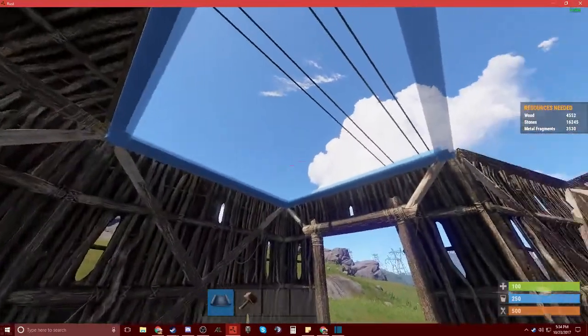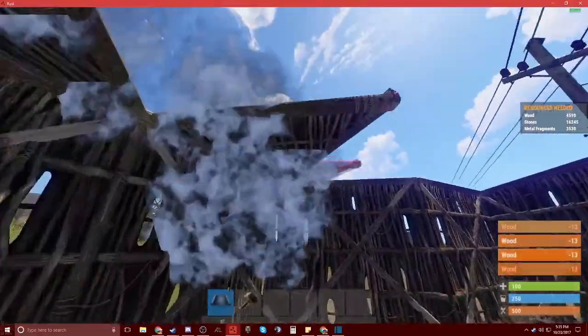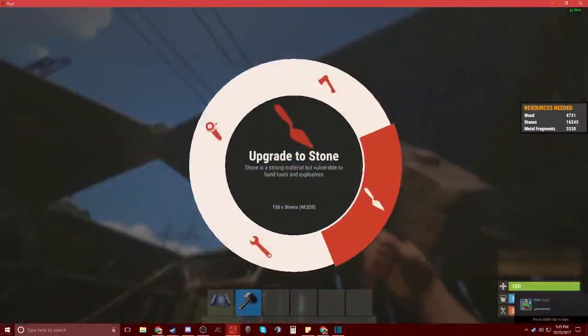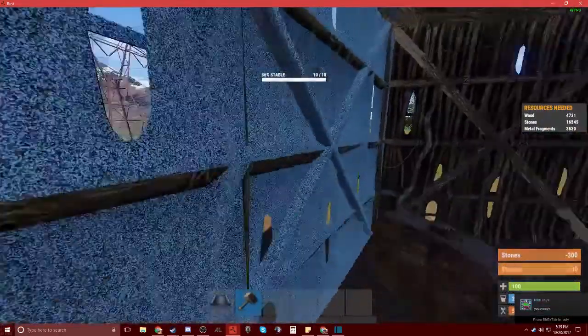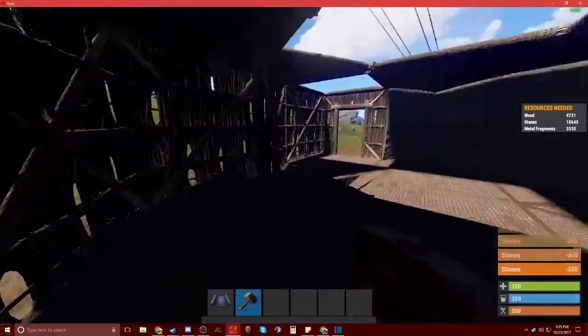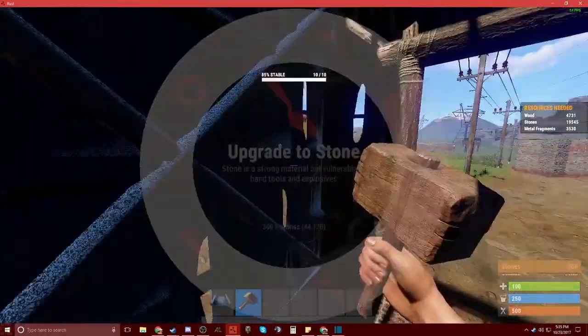Next, what you're going to do is have your floor frame here, or this can just be a floor. For the purpose of the base, we're just going to have the floor frame there so we can put our floor grill in later, and then just fill in the rest of the squares where there will be floors. You're going to go ahead and stone up the rest of these walls here, just like so. And you're going to sheet metal all the roofs.